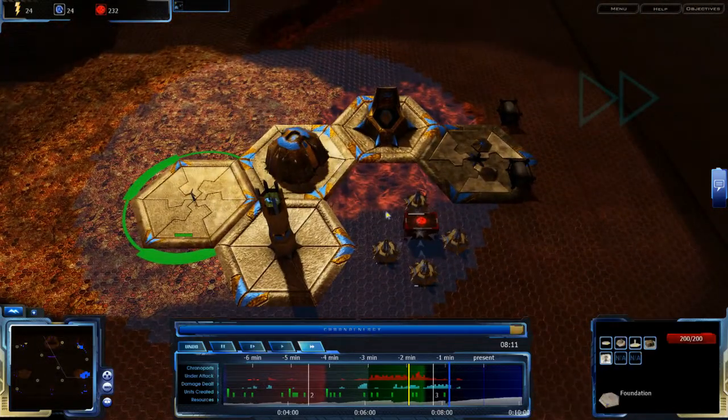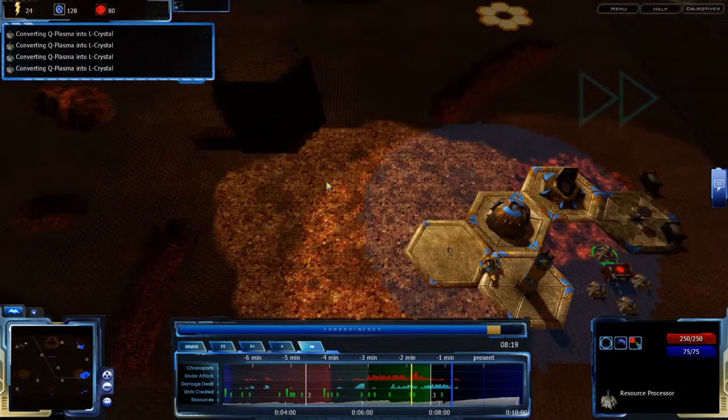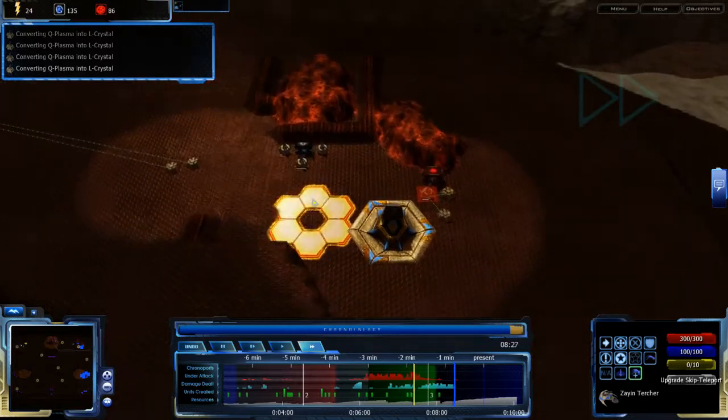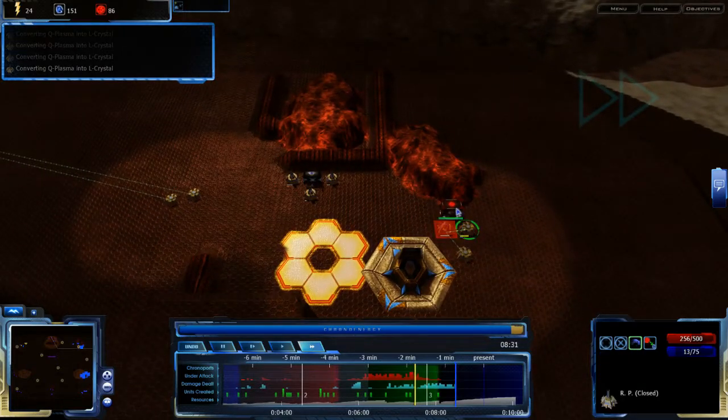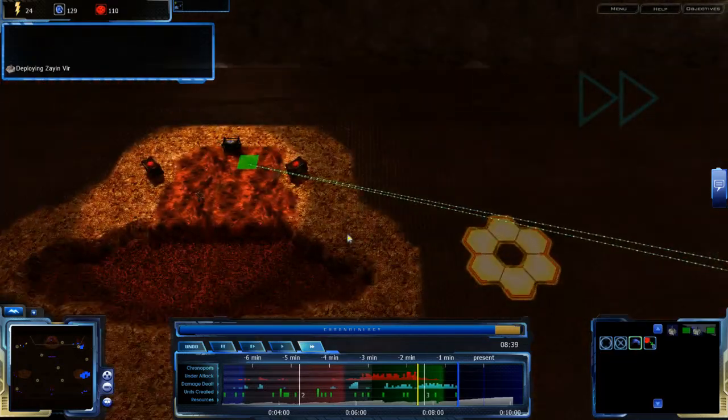At this point I do have a bit of an advantage and initiative, which is a very important thing to have. However, what I do not have is a lot of resources. I don't know what he has in terms of resources — I know he's trying to get the north, and I know he's gotten the south. So he's roughly even to me, but I don't know if he's actually gotten any advantage yet.